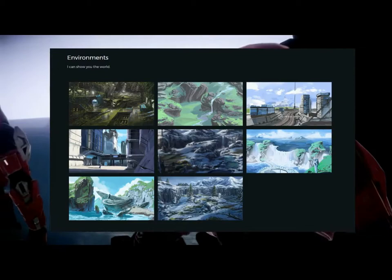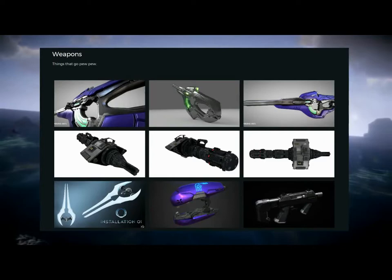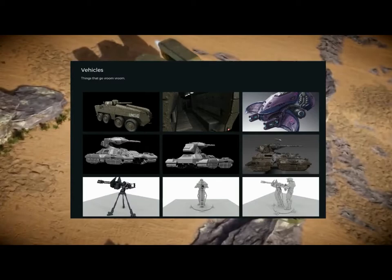Secondly, we have the weapons. As we can see, we have the SMGs, the Covenant Carbine, the Tripod Launcher from Halo 3. Anyone that played Valhalla on Halo 3 would pick that up as soon as they spawned, go through the grav lift, and they would wreak havoc on people — it was so good.